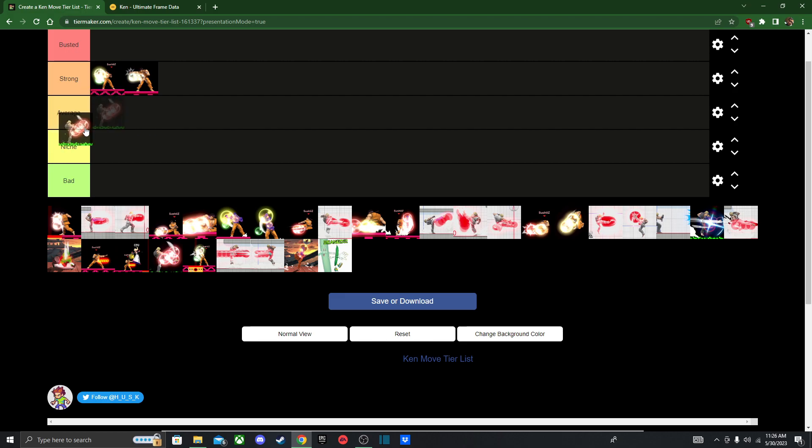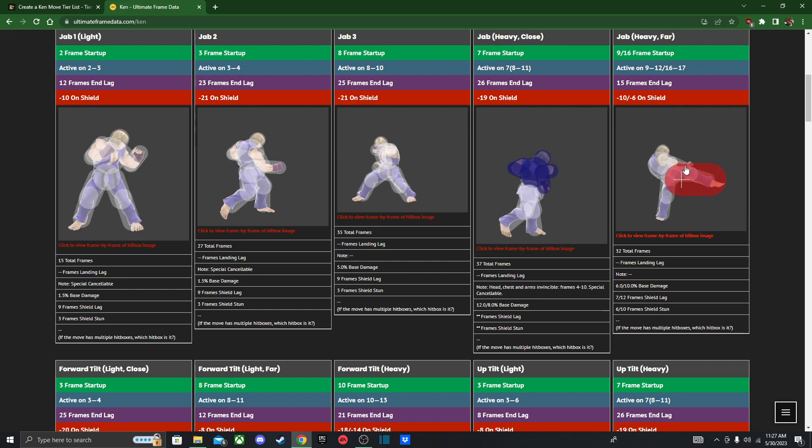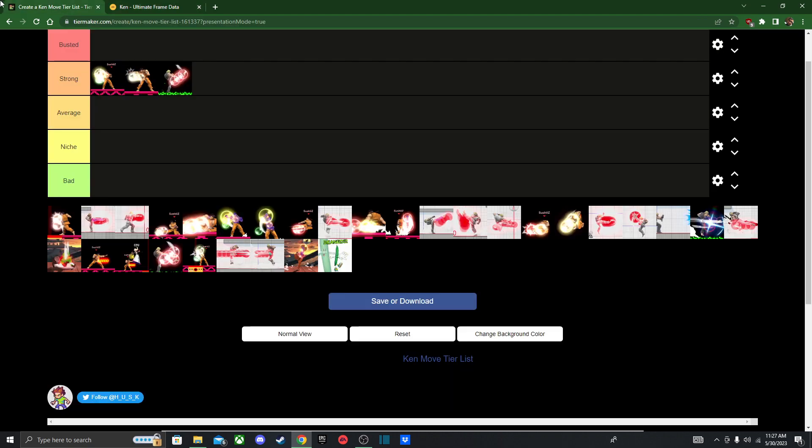Next we got the far Heavy Jab, which I think is like a double kick. This is actually good for breaking shields, and I think it's actually better than Ryu's F-Tilt since it's faster. So I'll actually rank it in Strong this time, and it can be good for combo extensions.